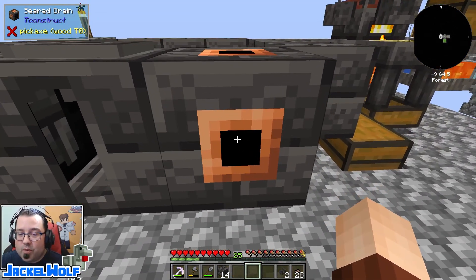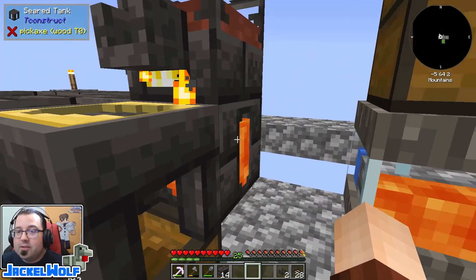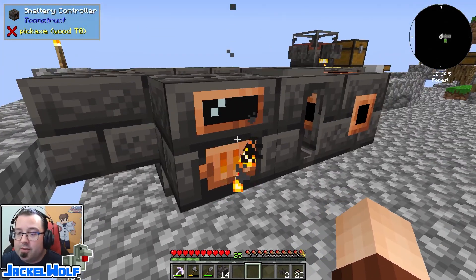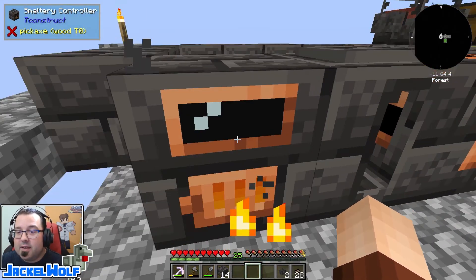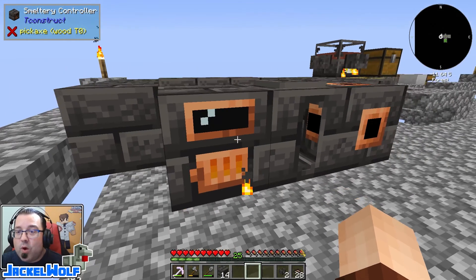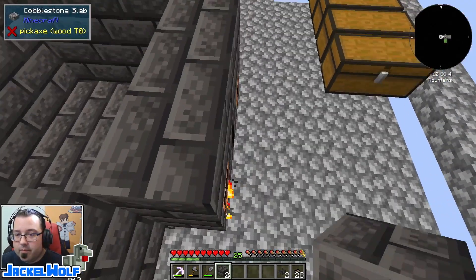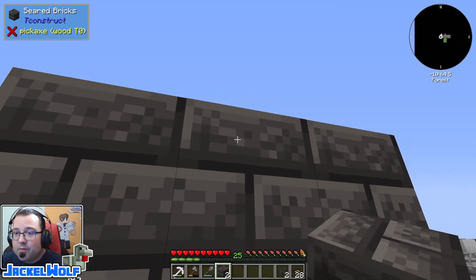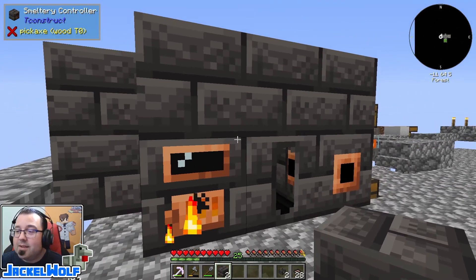If anything was not correct, the controller would not light up — very similar to the melter, which lights up when placed on a proper heat source even if it's not yet full. With nine spaces on the inside, we have nine slots on the outside to fill with ores. To increase that space, simply increase the size of the smeltery — adding another layer gives us 18 slots. You can make it quite a bit taller to hold more and more liquids. For this episode we're just covering the basics.